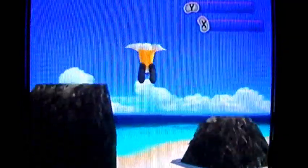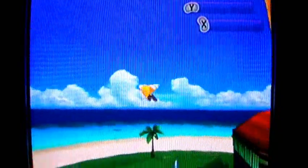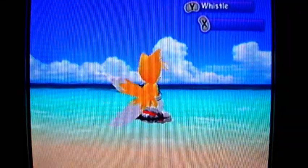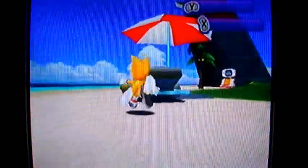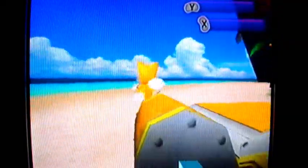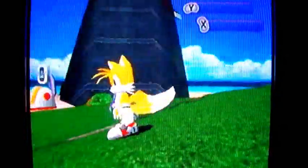Anyway, this is the Egg Carrier's Chao Garden. It's pretty small compared to... well, I guess it's not that small. But it is my favorite one out of all of them - just look how serene it is. A relaxing beach island for Chaos. Tails, sit down! Oh, well, I guess I can't sit down with Tails. He's all tense, he can't sit down whatsoever. And I was stuck on that door - that was kinda silly.